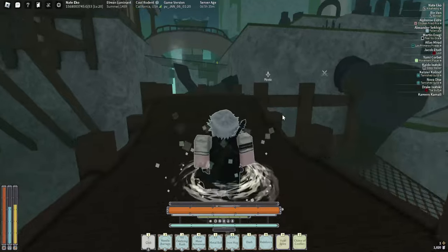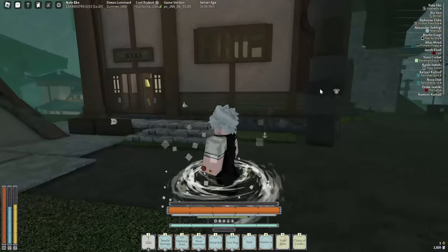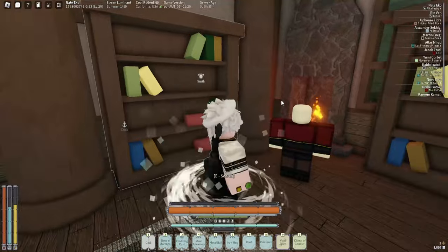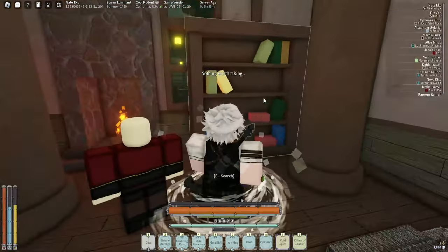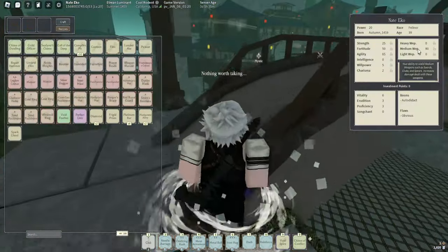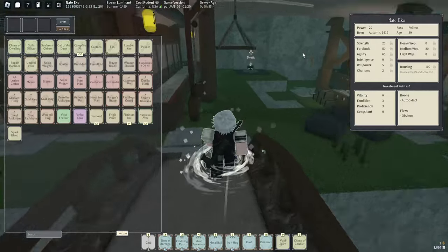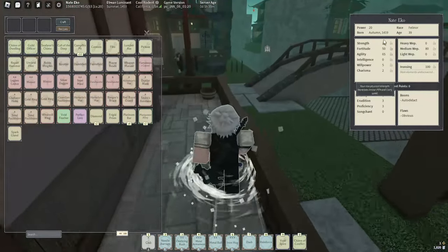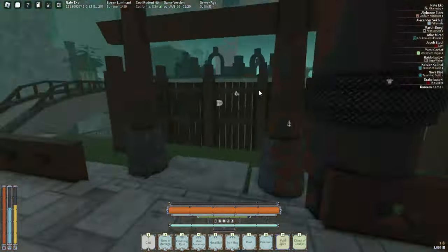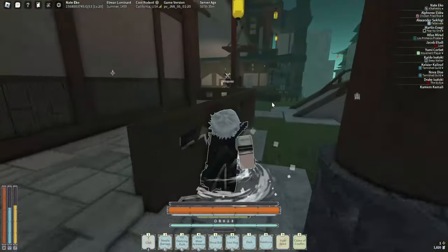Now we can head over to the bookstore, which is right next to the inn. This is where you'll get items to train Charisma, Willpower, Intelligence, and Agility. The Encyclopedia trains your Intelligence, Math Textbook trains Intelligence as well, How to Make Friends trains Charisma, and the Weapon Manual is for medium weapons. Whatever points you put into stats at character creation will give you a guaranteed starting training item.